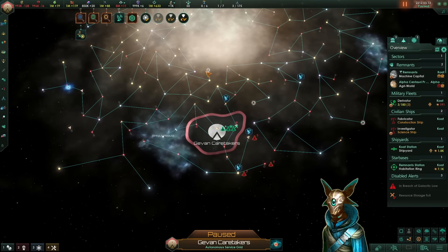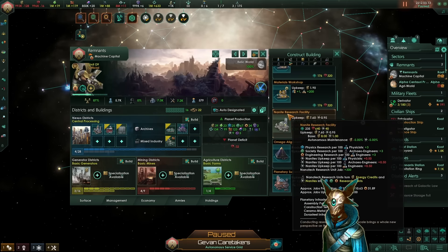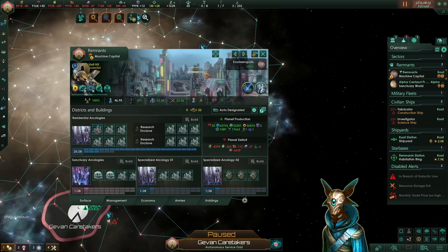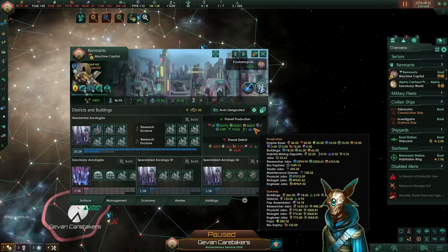Now that our empire setup is complete, let's talk about the tech output — which is kind of ridiculous. Ideally you want Nanite Research Facilities in every single one of your planets. This building gives us plus 3 of each research and it is stackable, so you can build a bunch and they will stack upon each other. The Planetary Supercomputer by comparison only gives plus 2 and has a planet limit of 1. Transforming this planet into a fully functional ecumenopolis, this planet alone is producing us 160,000 research. Yeah, that is completely right.